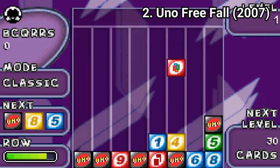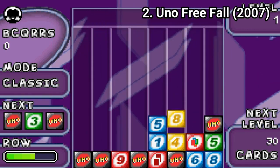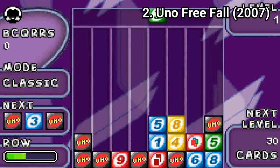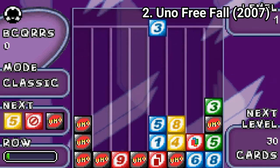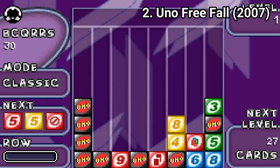UNO Freefall feels more like a Tetris variant than a game of UNO. You have to eliminate Tetris blocks, but following the rules of UNO. Aside from the classic mode, the game also has time attack and challenge, where you get a predetermined streak of cards that you have to eliminate. This game too is excellent in content quality, but it doesn't offer that much in amount of content.